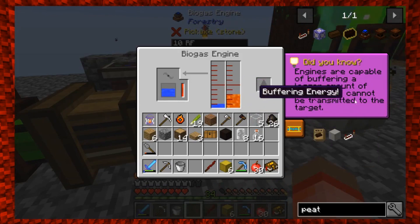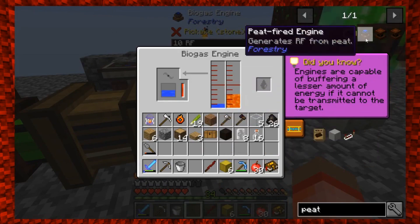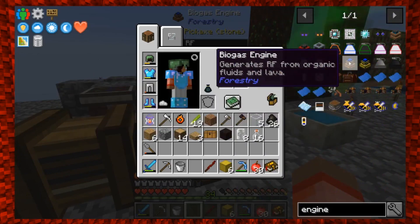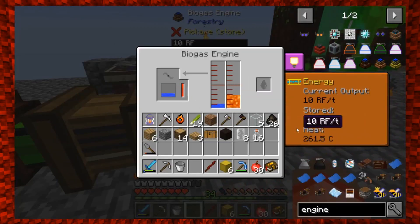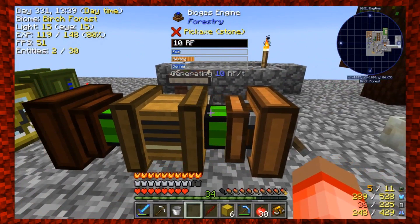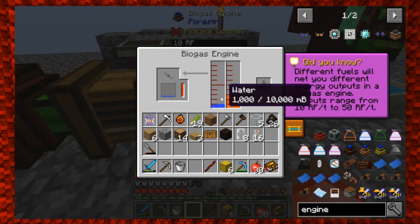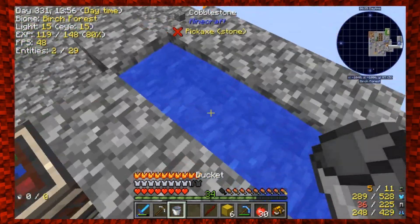The biogas engine takes fluid — it generates RF from organic fluids and lava. The way this is set up, you put a little bit of lava in here as your heating element; it uses a little bit of heat but does require a constant supply of water. That's the reason I put this infinite water source over here so I can keep filling it up.